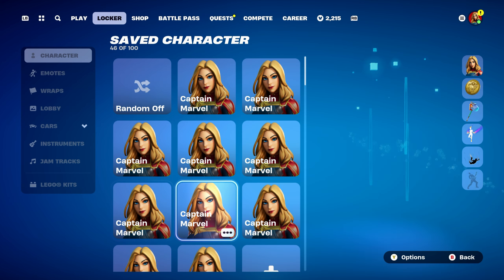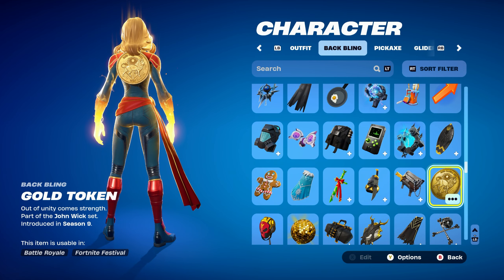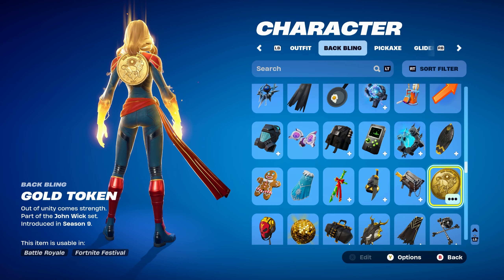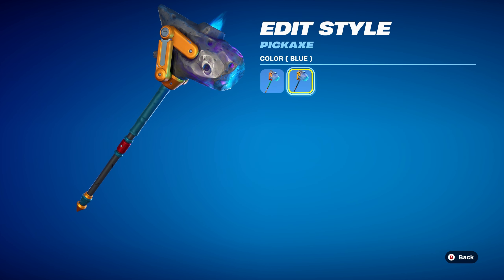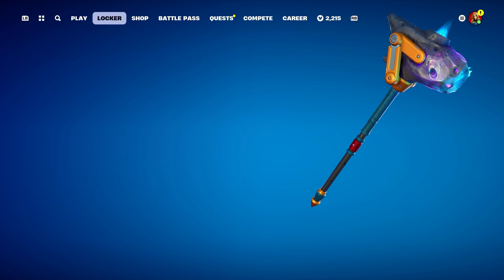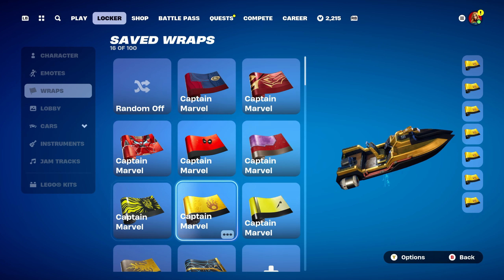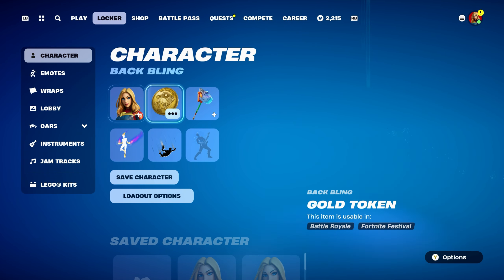Combo 7: I thought I'd use a gold theme back bling — the Gold Token, part of John Wick's set, introduced in chapter 1, season 9. To get this back bling you had to complete challenges in the John Wick Bounty LTM in chapter 1, season 9. Pickaxe is the Shooting Star Staff, part of the Ancient Voyager set, introduced in chapter 2, season 3. The second style works best — it's blue with yellow and a little bit of red, though the standard style also works nicely. Weapon wrap is Greed, part of the Midas Revenge set, introduced in chapter 2, season 2 — Aura's weapon wrap. Works perfectly.